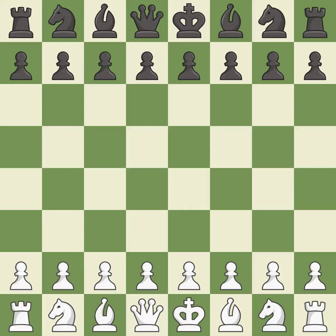Rui Lopez Opening, Morphy Defense, Columbus Variation. NF6, 5.00 B5, 6.BB3, BC5 — intense, that was a serious game.